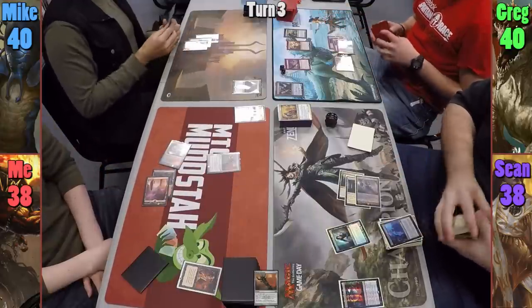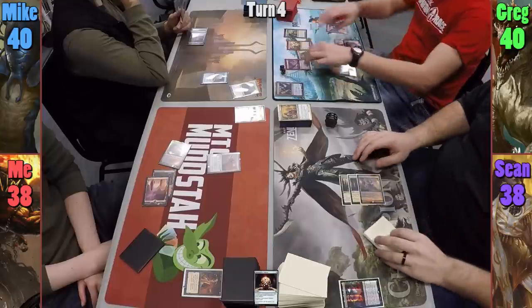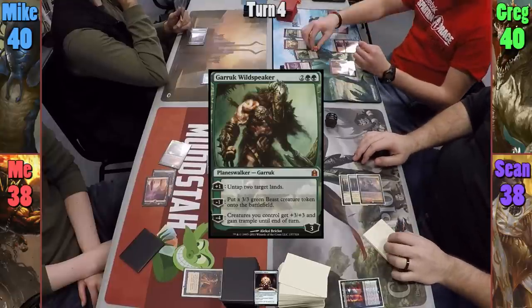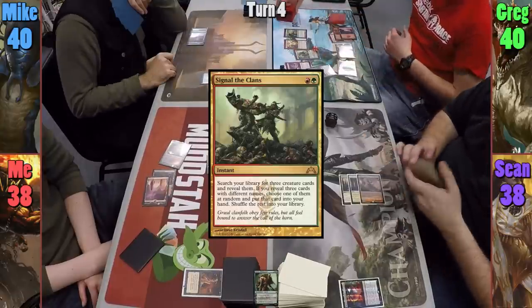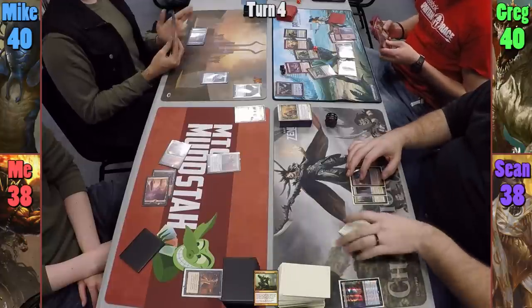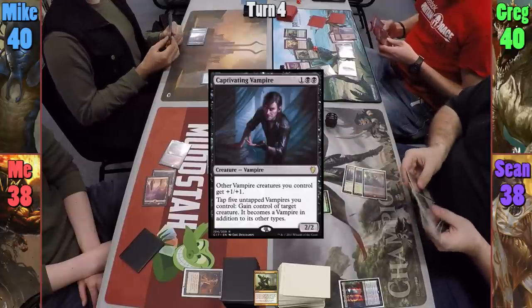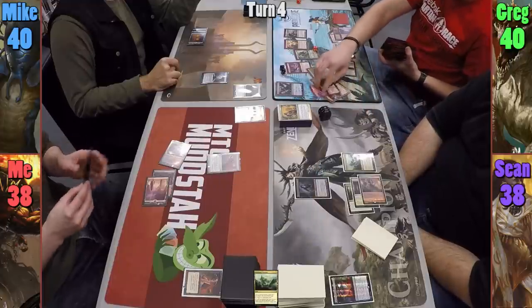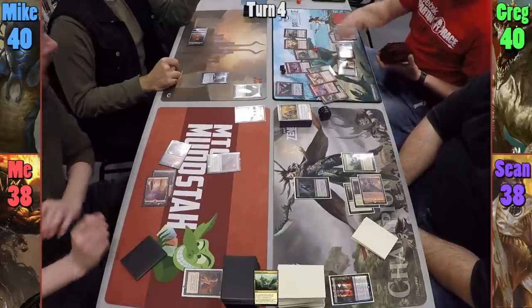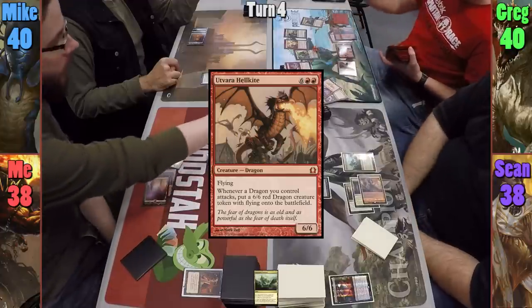Mike plays an Island and casts a Commander Sphere before passing to Greg. Greg plays a Mountain and pays four to cast Garruk Wildspeaker, upticking to untap two lands, then pays two mana to cast Signal the Clans. Sean casts his foil Captivating Vampire before playing an equally shiny Unclaimed Territory, naming Vampire. Greg reveals Xenagos, Thunderbreak Regent, and Udvara Hellkite — the dice decide to let Greg keep Udvara Hellkite.